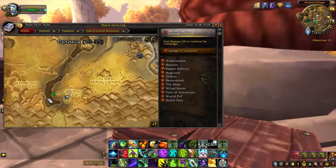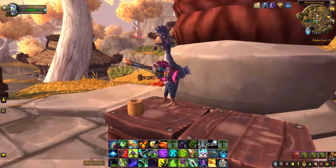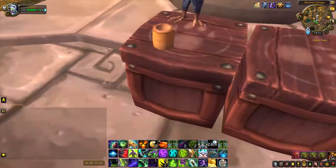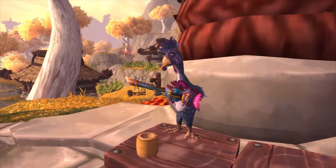In the Vale of Eternal Blossoms, there is a place called Mistfall Village. In the main building of the village, you can find a chicken playing a guitar. That's it — nothing more to it. This is not a reference to anything; it's just a chicken looking for some copper for tasty chicken food.